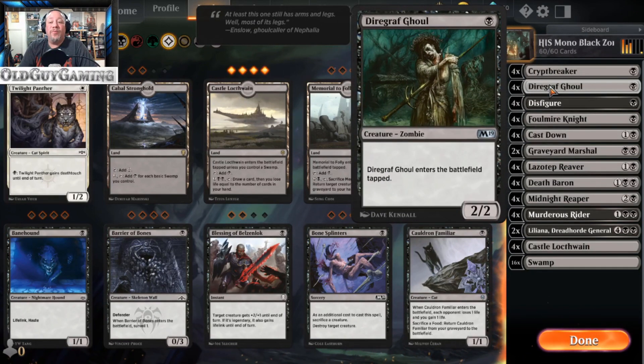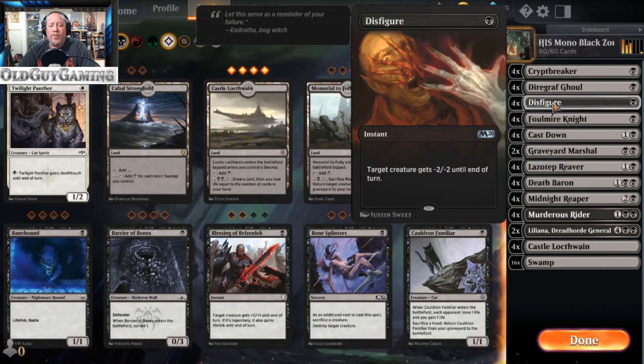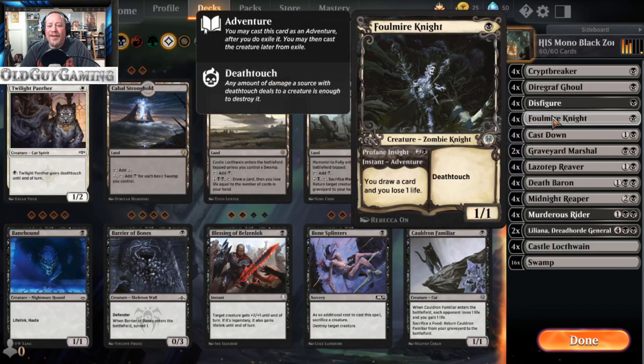If you're going to build a Zombie deck, you need great Zombies around it. Diregraf Ghoul is a two casting cost, 2/2 that comes into play tapped, but it's still one of the best one-drops — and I love the artwork. For removal, I really wish Fatal Push was in Arena — I know it's there because I played it in beta. To fill that gap, Disfigure is going to have to fill that role. It's an instant minus two, minus two. It takes out a lot of early game creatures or works as a great combat trick to kill another creature.